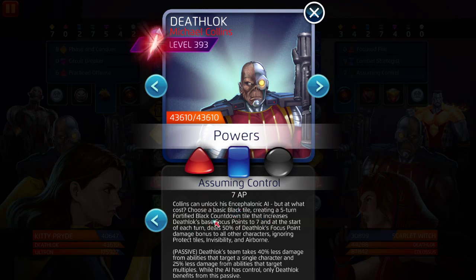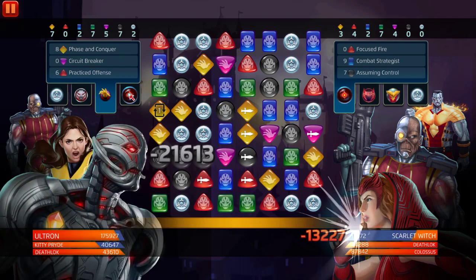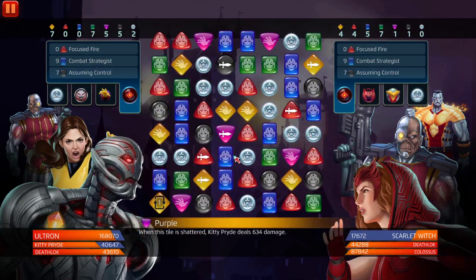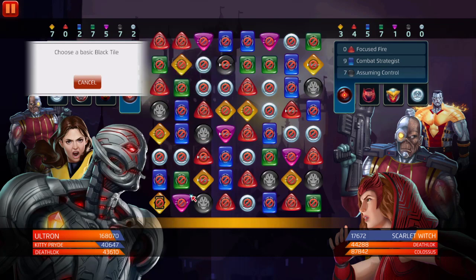We need black for Death Lock. Death Lock's focus points need to be at seven. At the start of each turn it deals 50% of Death Lock's focus points as a damage bonus to all other characters, ignoring protect tiles, invisibility, and airborne tiles. That's two, four, six — about 7,500 extra damage. We need one more match to get there.